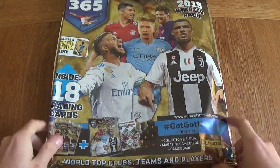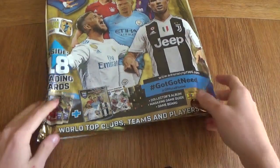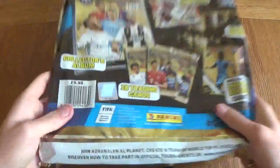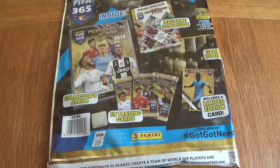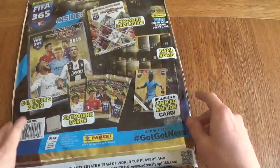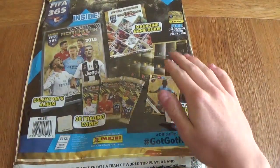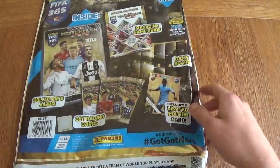We get 18 cards as well as the starter pack with extra booklets, which is really cool. The price of the pack is £5.99 in the UK and you can pick it up at WH Smith, Tesco's, your nearest news agency. On the inside we've got a collector's album, 18 trading cards, a guaranteed limited edition card, a game board — the really nice cardboard ones — an online game code on every single card, and a magazine game guide.